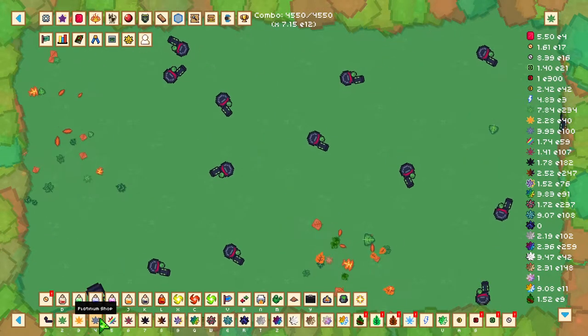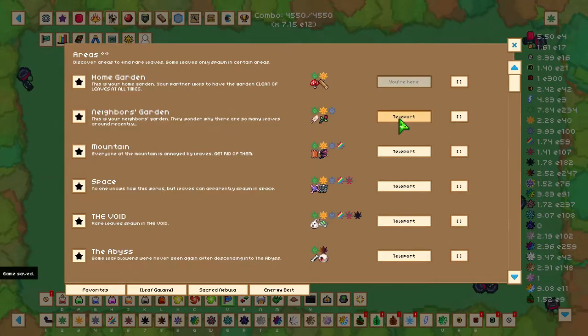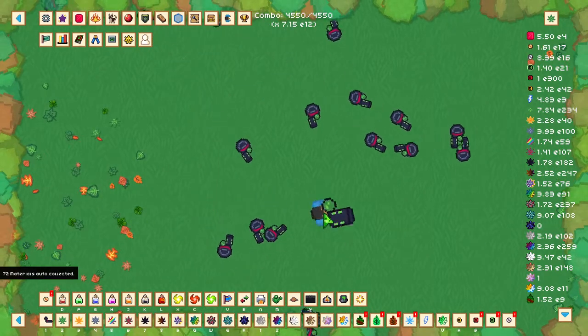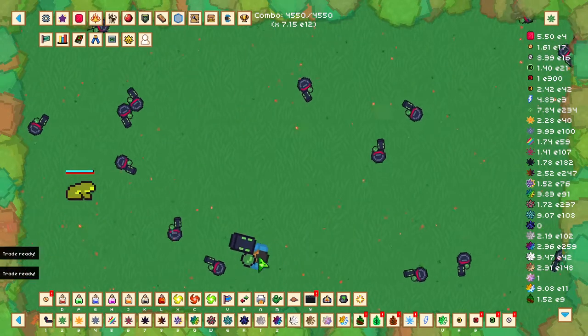Once you've unlocked platinum leaves, head over to the areas tab and click on the Neighbour's Garden. Teleport there and you'll notice the background has changed and there are little things popping up on screen — these are enemies.